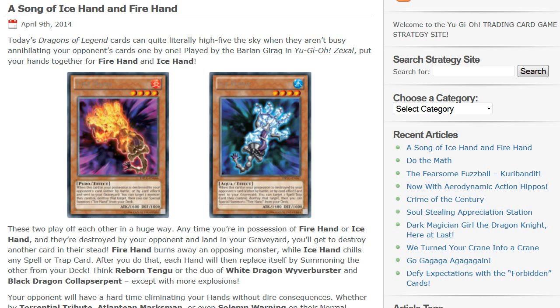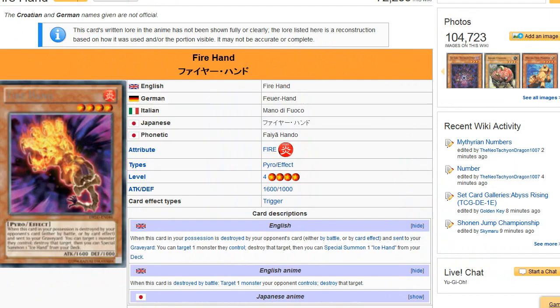Hey, what is up guys. Going to be taking a look at two new really insanely good cards coming out in the Dragons of Legends set. They're going to be Fire Hand and Ice Hand. They work very well together, so first off let's go ahead and go over Fire Hand.